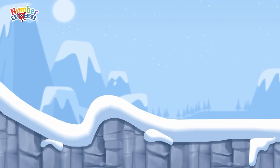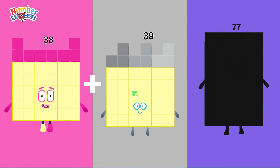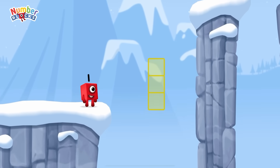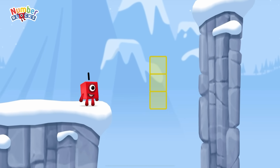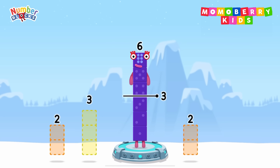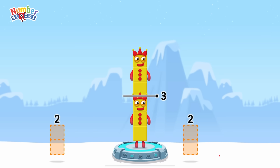It's time for some number magic fun! Can you solve the puzzles and help the number blocks reach some treasure? Take number blocks away from 6 to leave 3! You cracked it! 6 minus 3 equals 3!